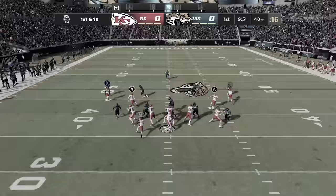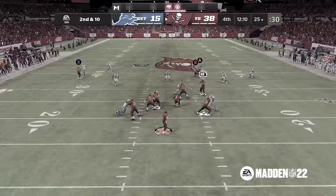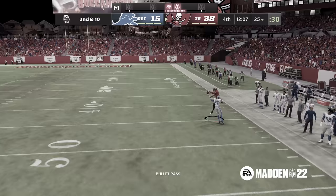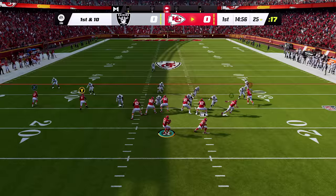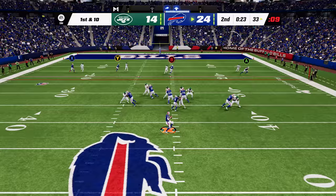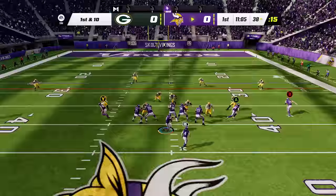We felt that in Madden 22, while you had some control over ball placement, too much of the outcome was left up to the game and not the player. With skill-based passing in Madden 23, you've got the control to put the ball exactly where you want, just like Patrick Mahomes. With this new mechanic, we're revamping our pass leading from the ground up to enable throws that you just couldn't make in the game before.